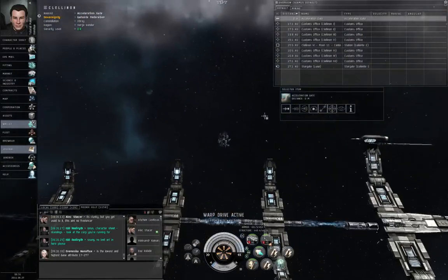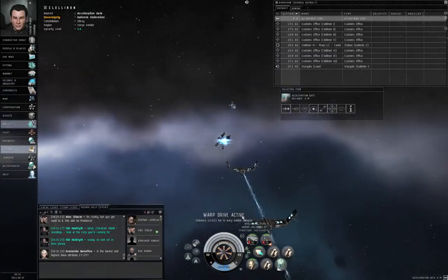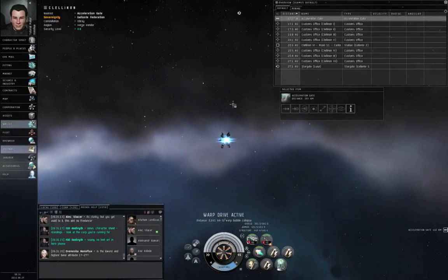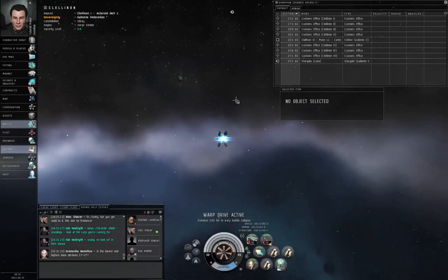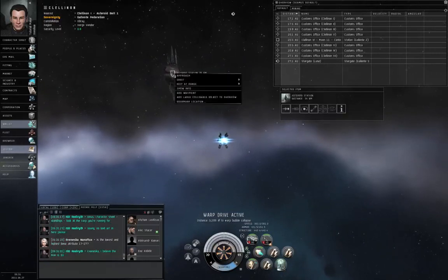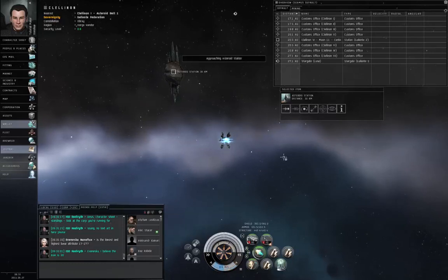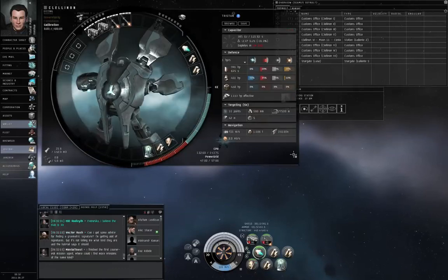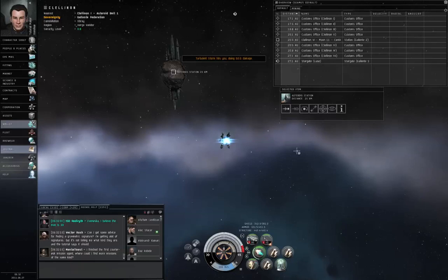They use the word station loosely — it's really just a large collidable object, or possibly a large collidable structure. I've activated the gate. I'm going to left click the whatever it is. It is a large collidable object, so left click approach and hit Alt+F1 for the afterburner. And I am now pushing 721 meters per second.